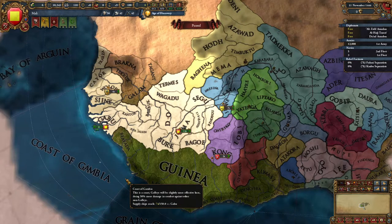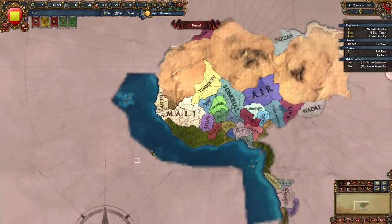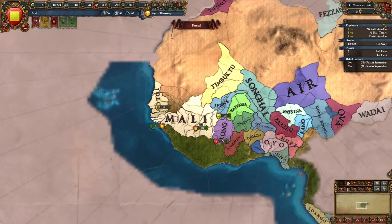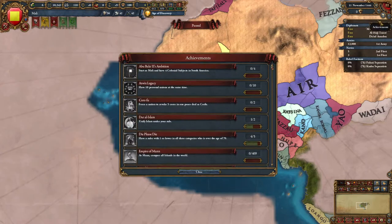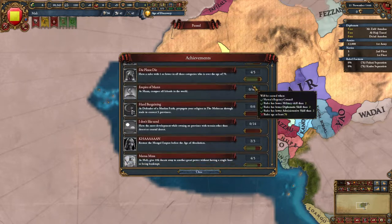Hello there, this is Space Number Five. Welcome to a new let's play series — we're playing as Mali, trying out the new Origins expansion in 1.32. Today we're going to go down their mission tree and achievement line, because we have an achievement: starting as Mali, have four colonial nations in South America.